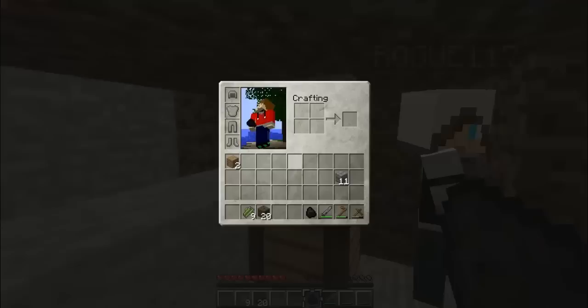We've got light! We're just gonna use the charcoal to make torches for now — otherwise we're gonna have mobs spawn in our house. We don't want that.